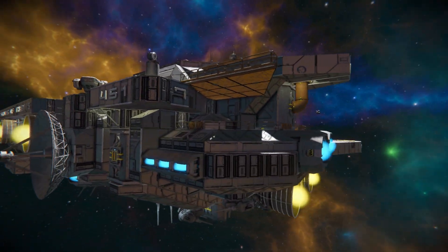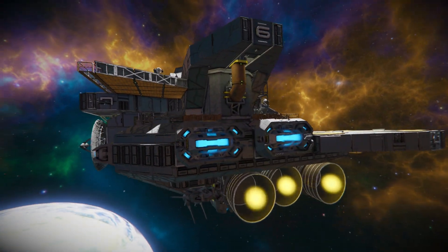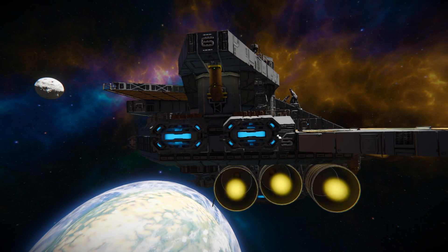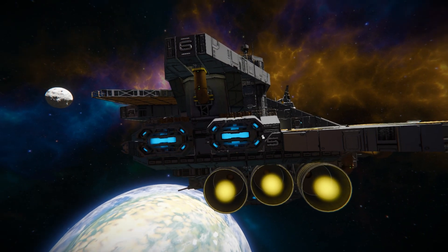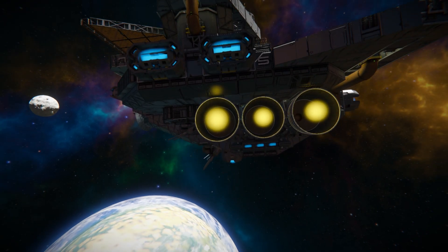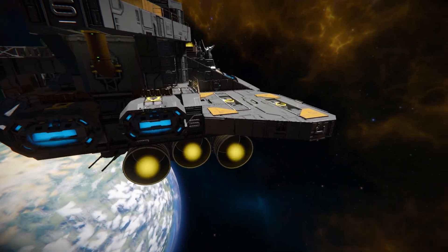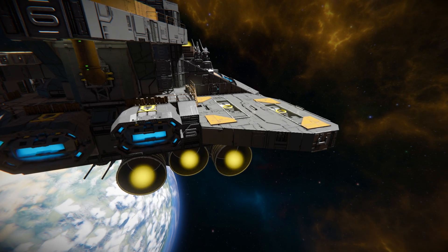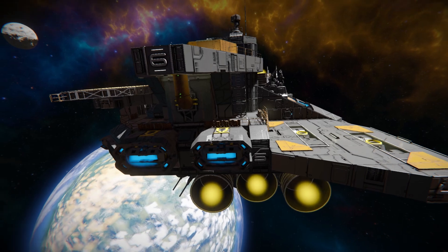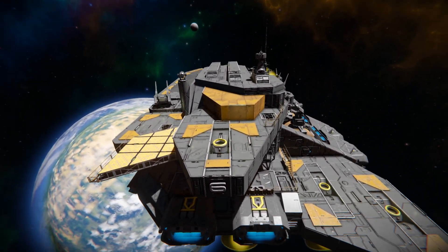Moving around towards the very back we've got more walkways with railings. At the back are three large industrial hydrogen thrusters and a couple more ion thrusters — two large ones and a couple small ones below. We can also see landing pads for ships to dock up to. On this section there are two medium-sized slots — maybe for a mining ship or fighter — then slightly above, another smaller docking pad for a small fighter.